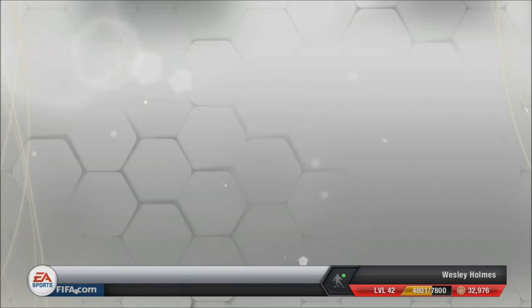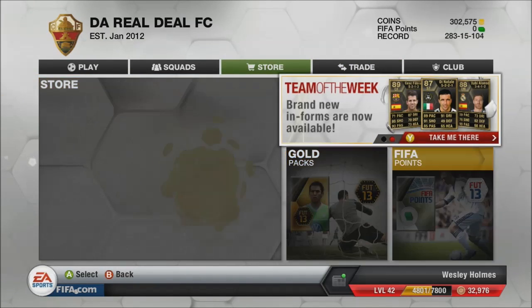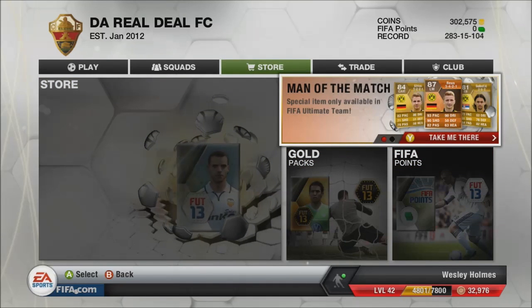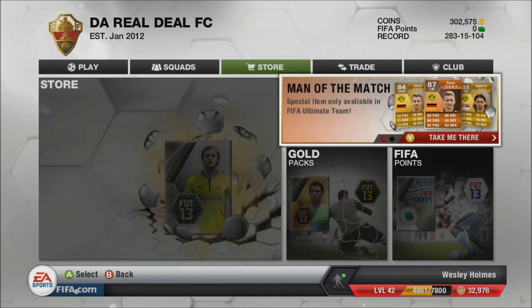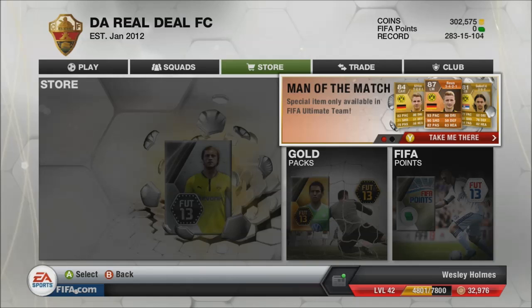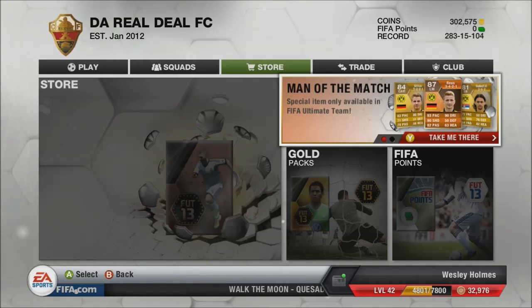Let me see what position he's got. He is left mid. Oh, that will put his price down. But he's got 90 shooting, 93 pace, 90 dribbling, 82 passing, 50 defending, 63 heading. And my friends who are in the party — Bobalicious, Isaac and Jobby.